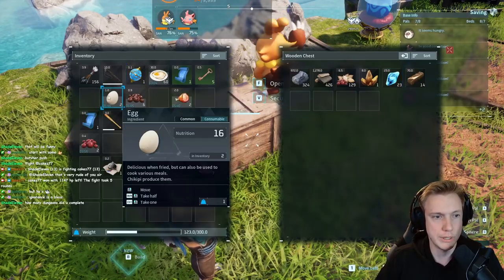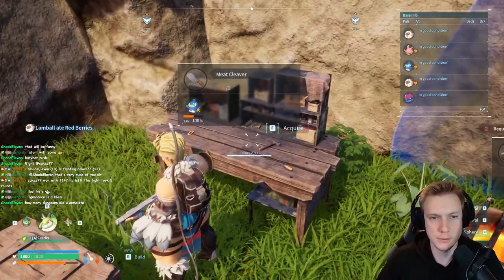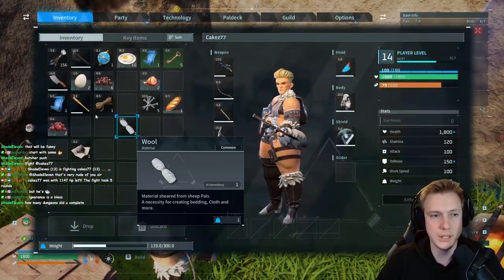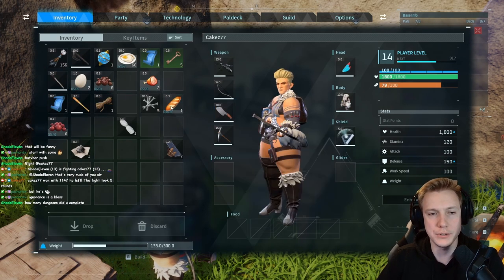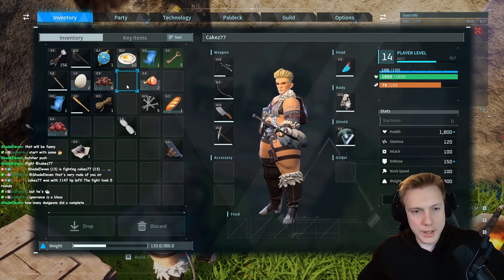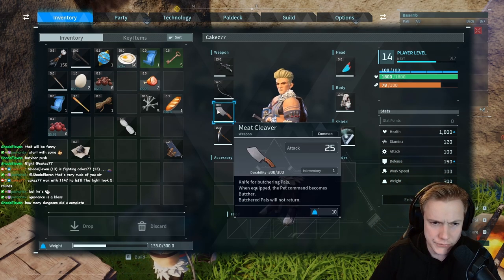I also need more pile spheres. We have a butchering knife now — a meat cleaver. It only does 25 damage. Very interesting. And I equip a pile with this? Knife for butchering piles — when equipped, the pet becomes a butcher.